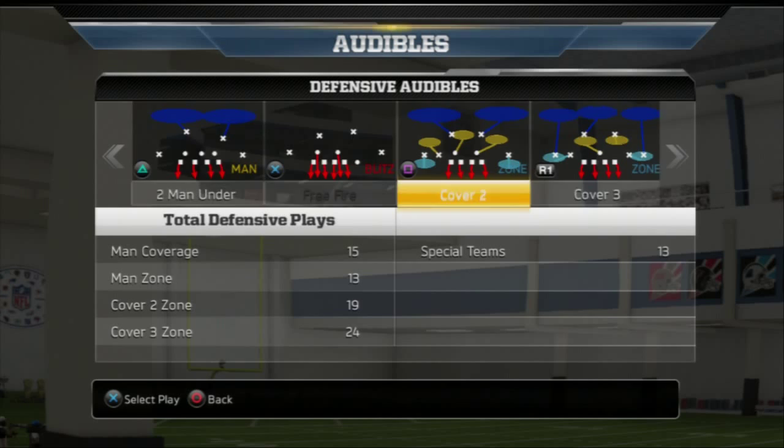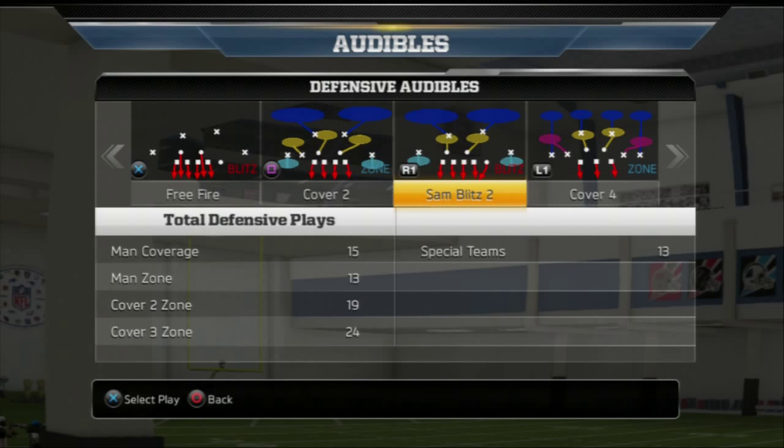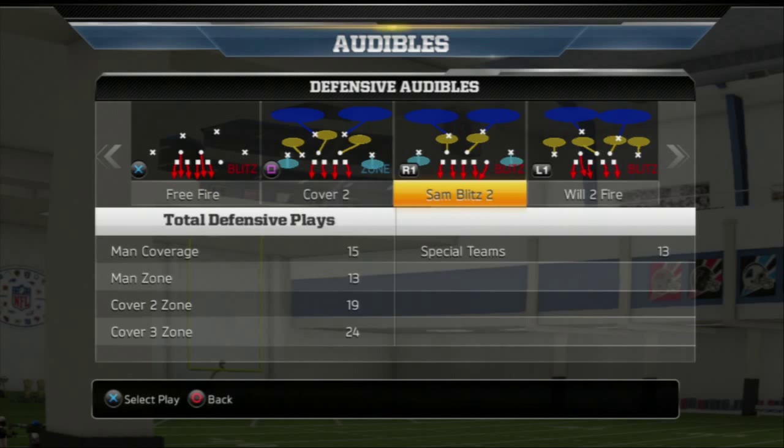My defensive audibles — we're going to set them up here. What I like to do is have a couple of different options, especially when running a Tampa 2 type of approach. I've got the Sam Blitz 2, which is a nice Cover 2 style blitz from a 4-3 Under. In the 4-3 Stack I've got the Will Fire 2 — it's a left side blitz with a different coverage behind it, so they work in conjunction with one another.